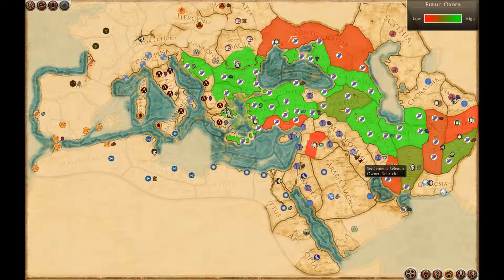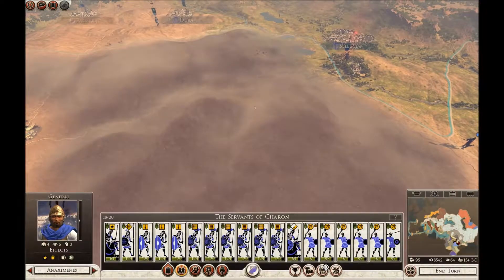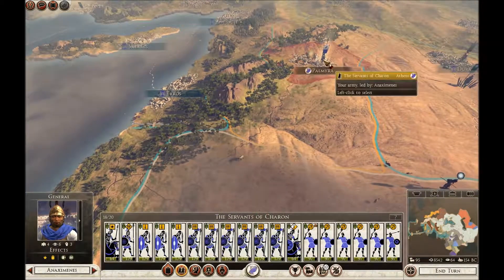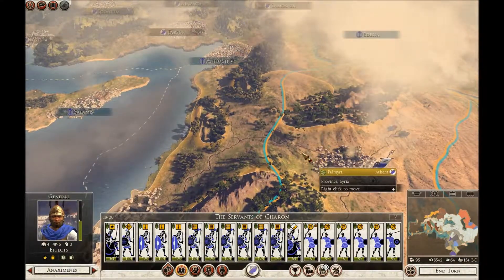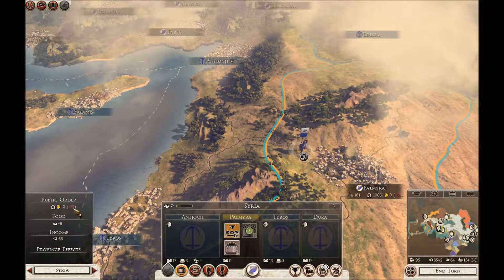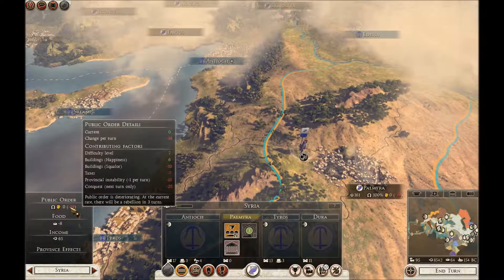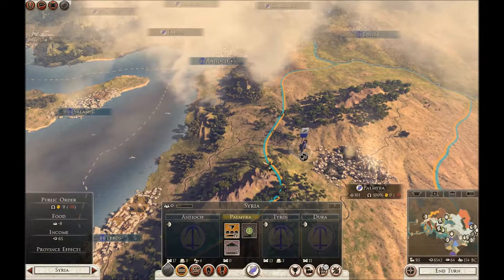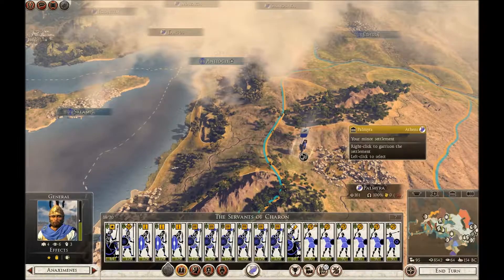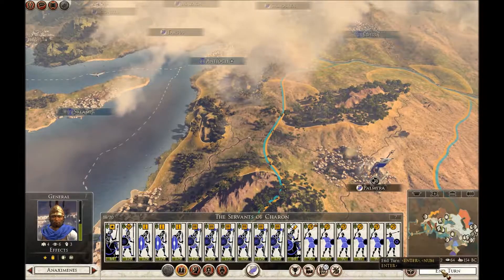I find it easier to look at the strategic map. There's only one, two, three, four — Dregania has taken that back, that's interesting. So now would be a time to attack them if I had the troops, but I don't. I've got no problems about this area attacking into my homeland — it's really these three. So I need to move this army back towards Athens. I'm going to move back gently to begin with. Terrible public order, but 39 — three turns, most of that is the conquest penalty of 25 which will go.